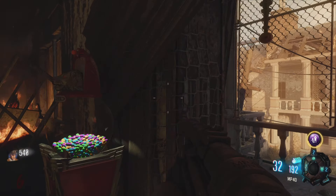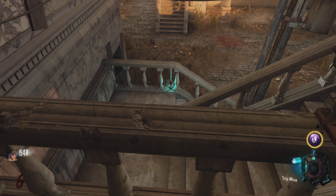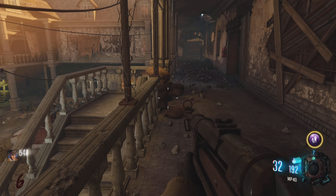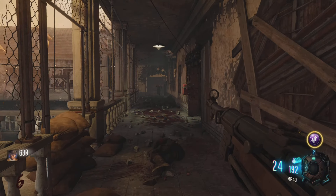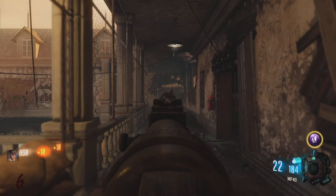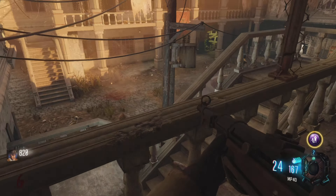Alright, so at round 10 I can move to the room with the Wunder Fizz. I'm just going to refer to rooms by what they have in them. So I think we get the STG, the CUDA, and the Wunder Fizz. I don't think I can use it though, which is kind of annoying, but might as well use that because we're going to be here for a while.